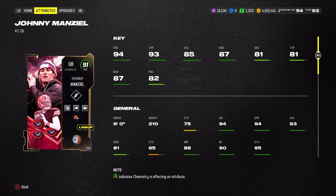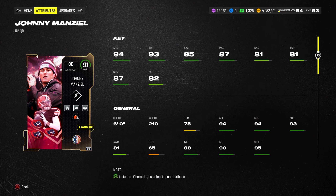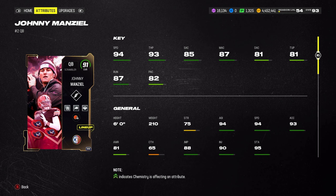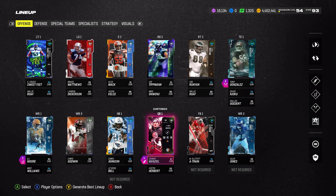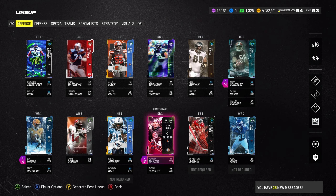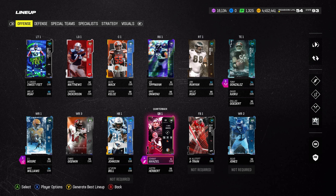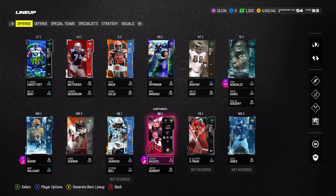I'm not going to do a full review until I get the 93 because this isn't the true full Johnny Manziel. At 91 he's very good as you've seen - I beat a solid opponent with three possessions. EA giving us a 94 speed quarterback just for doing challenges is insane. Drop a like if you enjoyed, and subscribe if you like Madden content - we post gameplays with all the new cards, pack openings, YouTube shorts, and card reviews daily. Hope you guys enjoyed it and I'll catch you all in the next one!